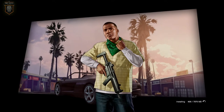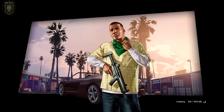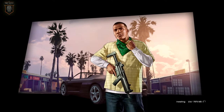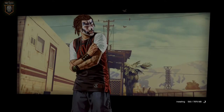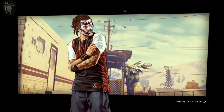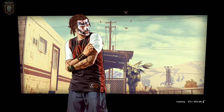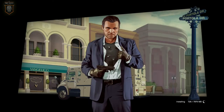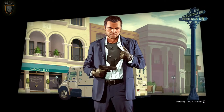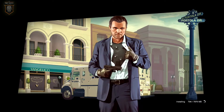We've got Trevor - not Trevor, I keep getting them mixed up. We've got Franklin here. I don't know what gun that is. I think this is Franklin under that face paint - I'm not that sure, I don't think it is though. We've got dreadlocks. There's Michael.